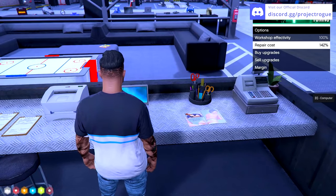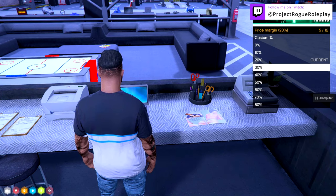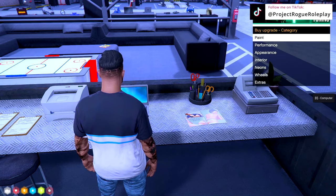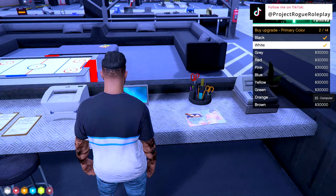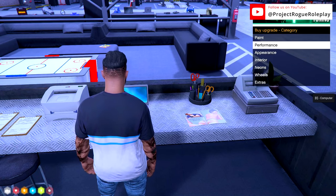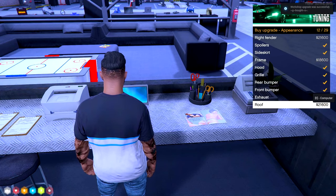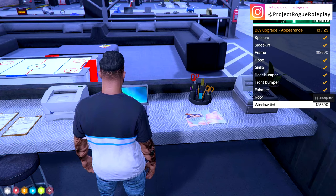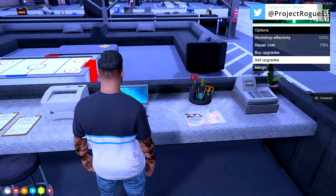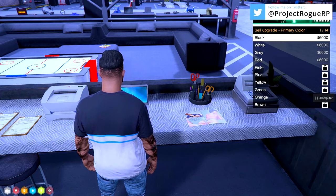At the computer we can buy upgrades, sell upgrades, or change our margin. The margin is currently set to 20 — let's set it to zero, meaning the shop makes no additional money and prices reflect only what it costs the shop to provide the upgrades. From here we can buy colors, appearance upgrades, performance upgrades, and any type of mod for the shop. Once purchased, the shop can install those mods on a car. This price reflects what the shop pays for the part, not what the customer pays — it's a one-time buy, and you can resell unused upgrades back for a small portion.